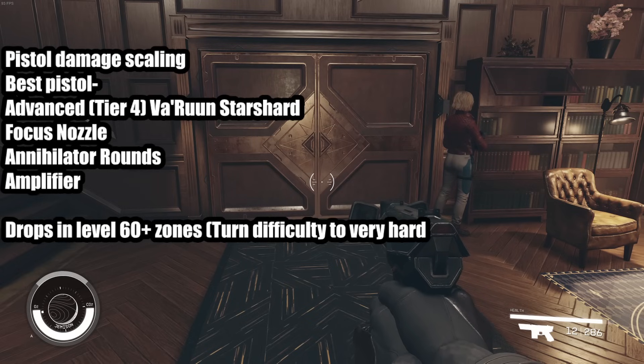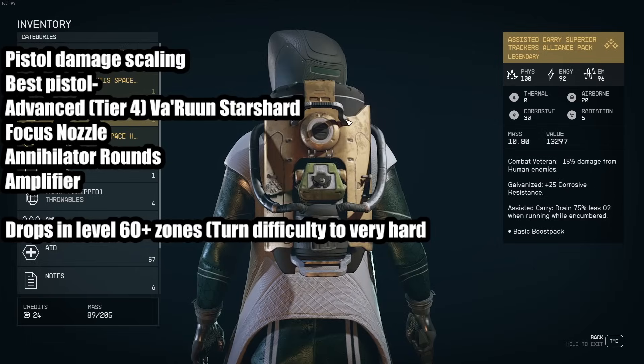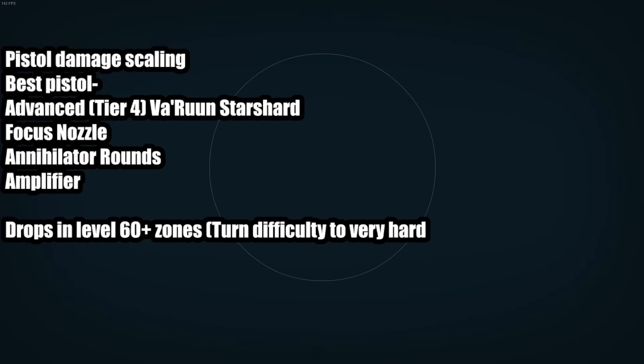Let's talk about the pistol mods. Focus Nozzle, Annihilator Rounds, and Amplifier are the way to go. Here is the tooltip damage: it is 54 physical and 128 energy. I'm going to tell you all of the perks that allow you to scale this damage even higher — this is the tooltip damage with nothing leveled up at all.